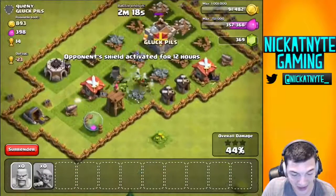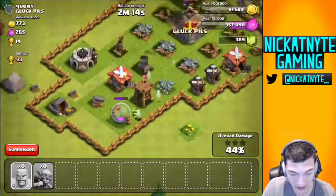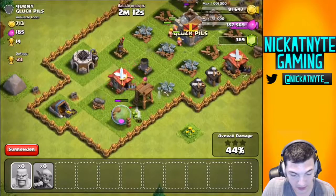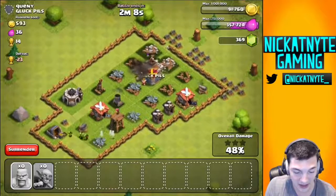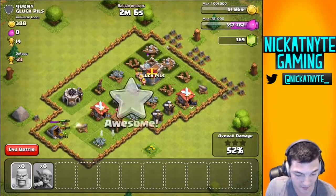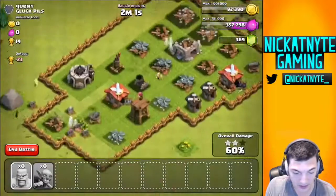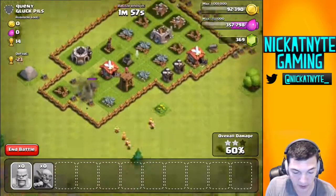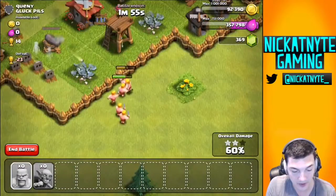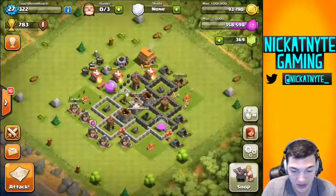Goblins are so legit — and once all the loot is gone from this one, they're gonna go to the next one. They're so good at taking out the actual defenses because of how good their damage per second is. Bombs don't really do much until they're right over them. Down go the gobs. There's no more loot and they're not gonna get three stars, so there's no point going further. Nine cups and we're still in bronze.